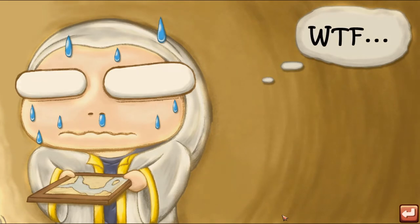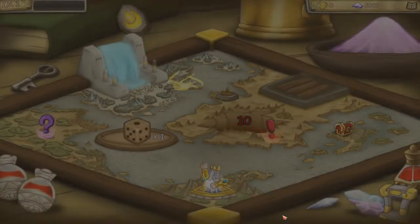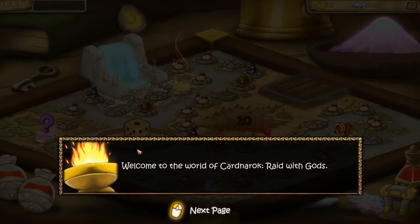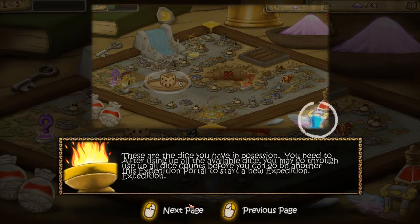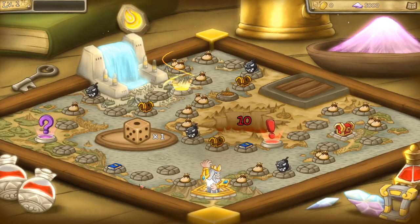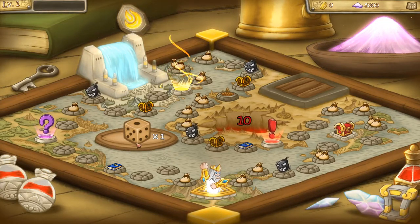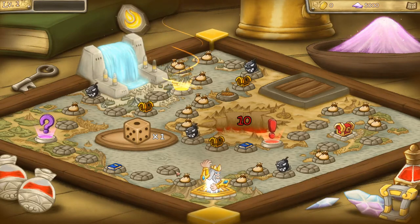That kind of went by a bit too fast, sorry about that. Alright, so this is the super cool adventure map. The way this works is that you have these dice that you gain in combat, and then you can roll them — this character will move and different things will give you different effects.